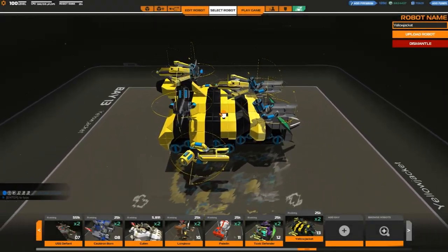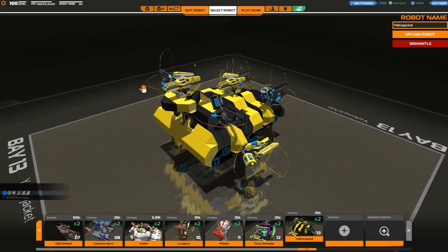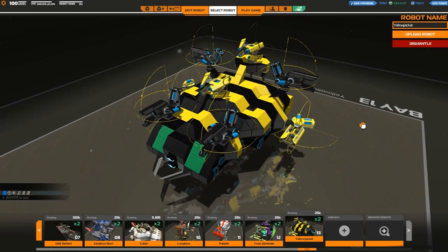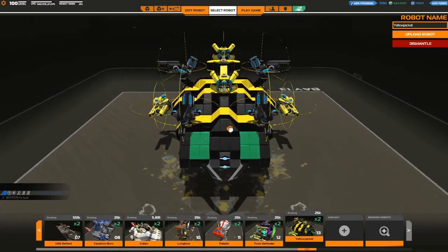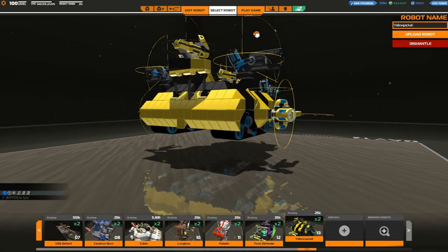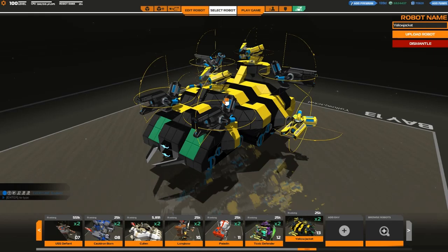Hello everyone, ToasterPip here and welcome back to Robocraft. We've had the Proto Seeker update since my last video and I decided to build a robot specifically for that. This is the Yellowjacket — primarily a support bot, it sports 6 metaguns and 2 Proto Seekers. It also has, buried in the center, a disc shield module for extra protection. Not the most tanky of bots considering the treads, but let's see how it does.